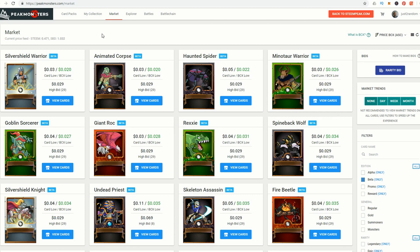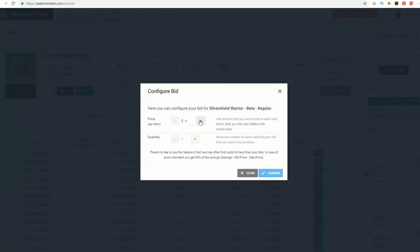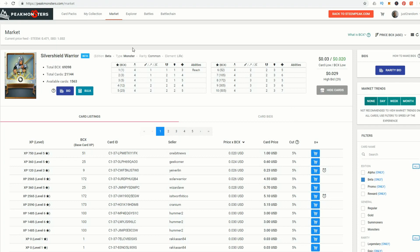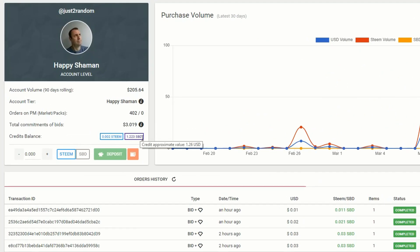Now that we've logged in, we have a few more features available. If we go back to this one card, instead of buying at the market rate we can put in a bid price, which means we can buy cards even when we're asleep. You just set your price, and if you don't have enough Steam in the Peak Monsters account it'll tell you. To add crypto, go up to your profile to see your balance, and I'll go ahead and add 10 Steam by clicking deposit.